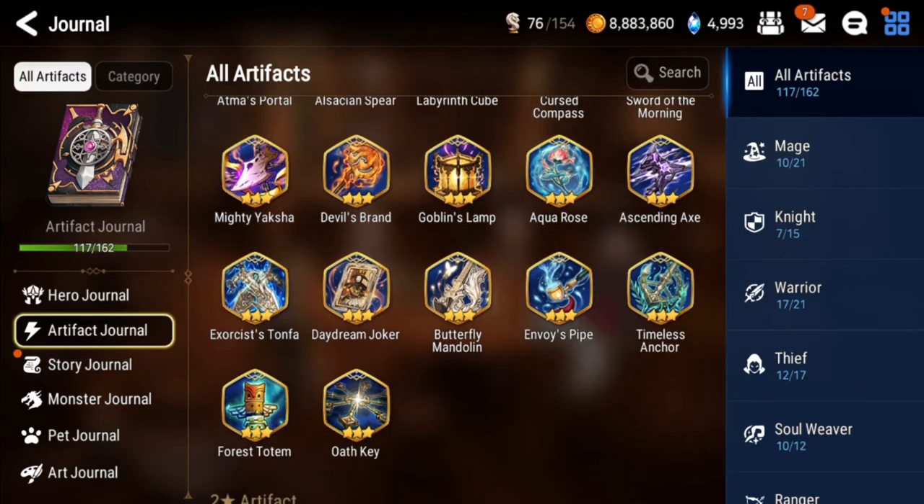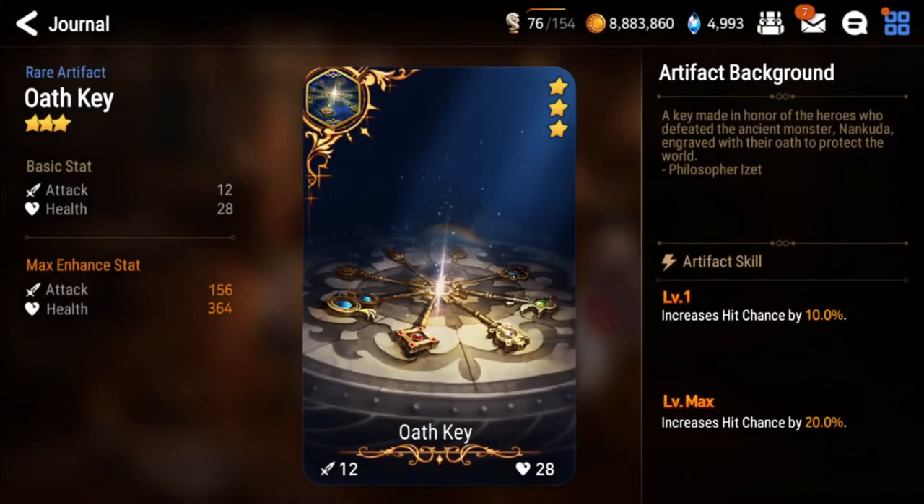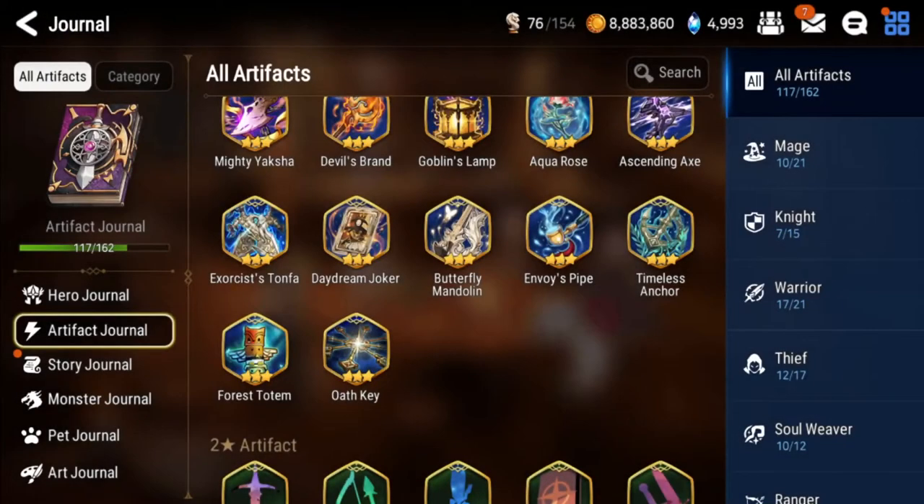Timeless Anchor: keep one or maybe two copies - very good on select units like Ravi or Apocalypse Ravi, Dark Corvus. If you don't plan to use those units ever, you can sell them. Oath Keys: also a very good artifact - it makes you able to hit opposite element units very easily and counters Moonlight Dreamblade at max, since both have 20% dodge chance, so you'll basically ignore the artifact completely. Also very good on Curious for Biz. Keep three or four max limit break copies and sell the rest.